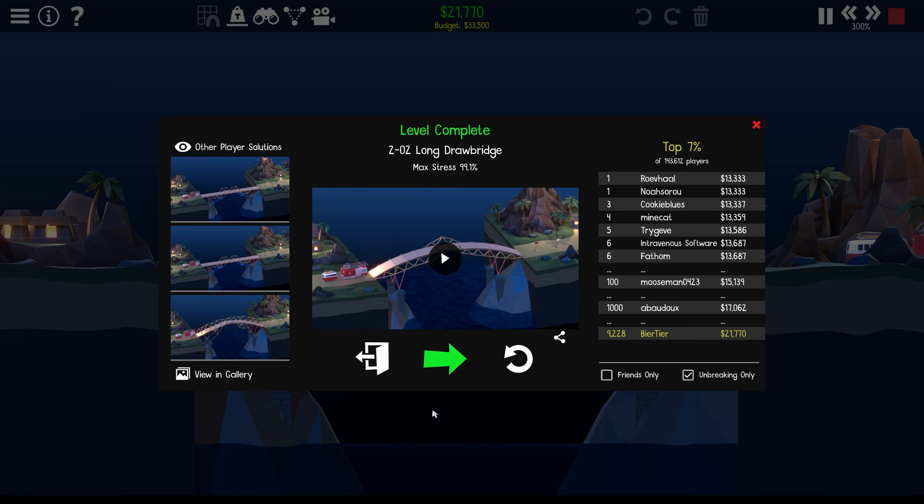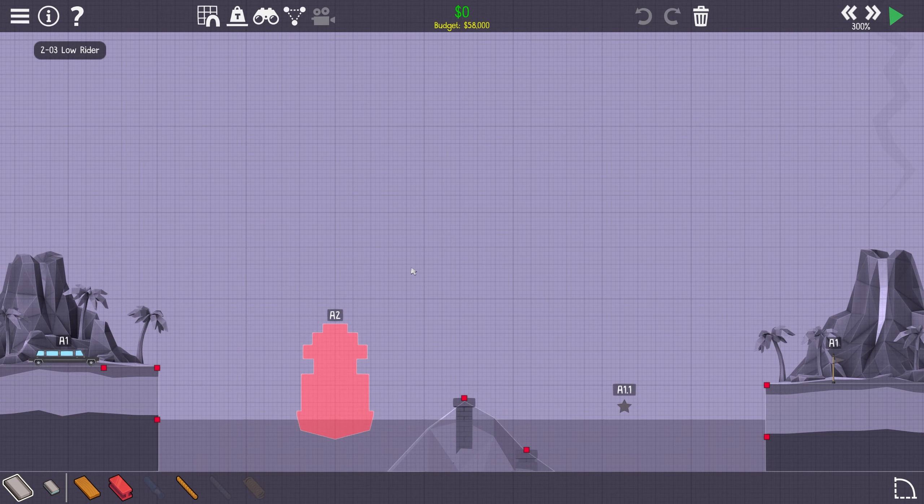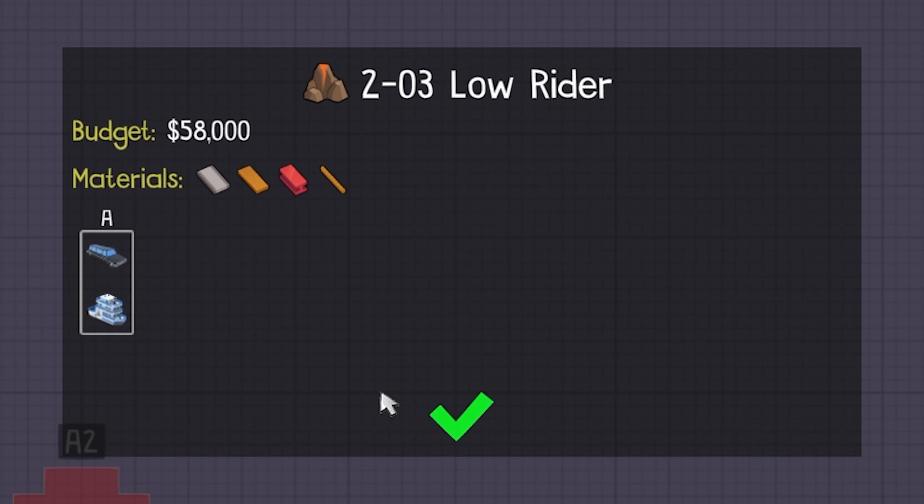Where does that get us? Top 7% once again. Apparently the top 7 is where we are at. I'm pretty happy with the top 7. It's not 100% symmetrical, but we are not really here to win an aesthetics prize — we are here to win an efficiency prize. And top 7% on this planet out of 143,000 — yeah, that's not bad. That's not bad in my book. Let's take a look at the next one.